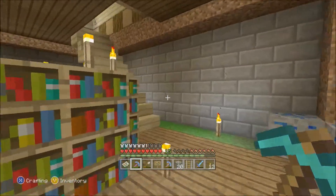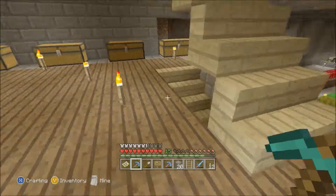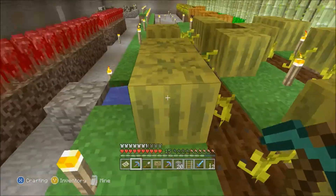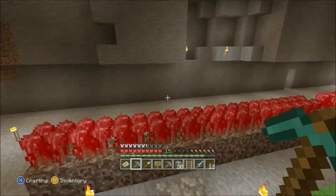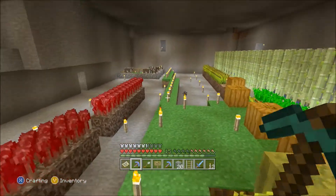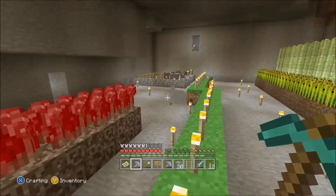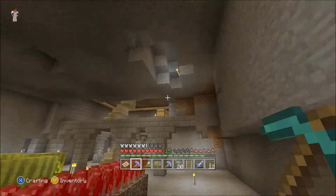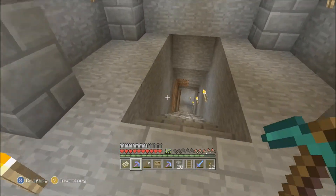Down here we've got melons, because Blue Ocean found the abandoned mine yesterday while he was mining, so we've got some watermelons. I've got my cows over there — I had to put some fence on the inside to keep them from glitching in. The baby cows were just disappearing because they were glitching through.